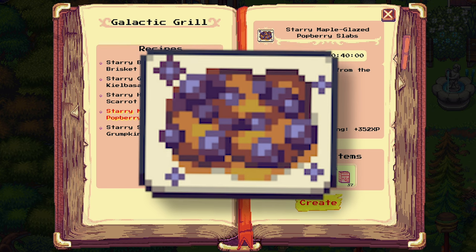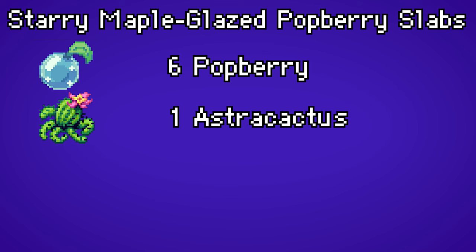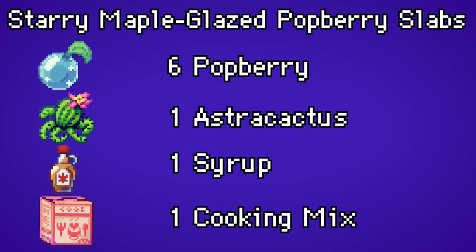For the starry maple glazed parberry slabs, you need six parberry, one astra cactus, one syrup, and one cooking mix.